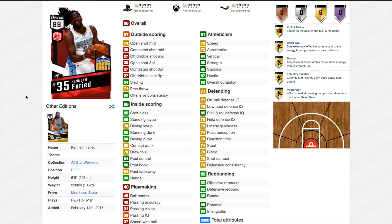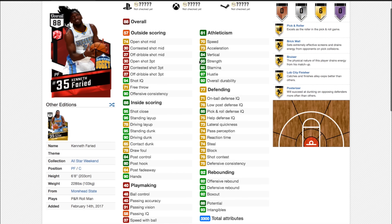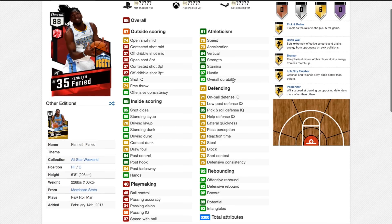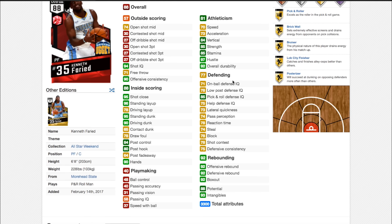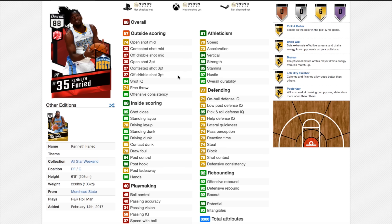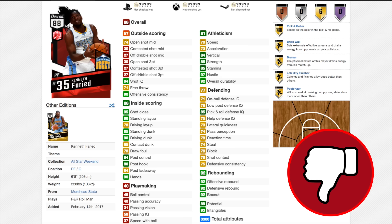Next up we have Kenneth Farid. Kenneth Farid is a rebounder in real life and this card is a rebounder. Speed is 70 — not the best, especially for a 6-foot power forward. Speed with ball is 37. 90 driving dunk and 95 standing dunk is great, especially with gold badges hustle rebounder and posterizer. But this card has nothing really going for it — it can shoot, it's undersized, it isn't too fast, it can dunk. There are a lot of better cards, and I can't see any reason to use this card because there are better options for cheap.